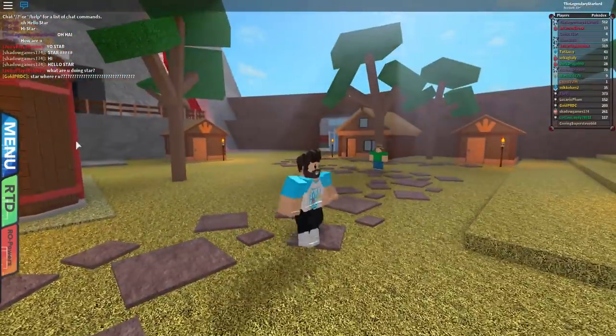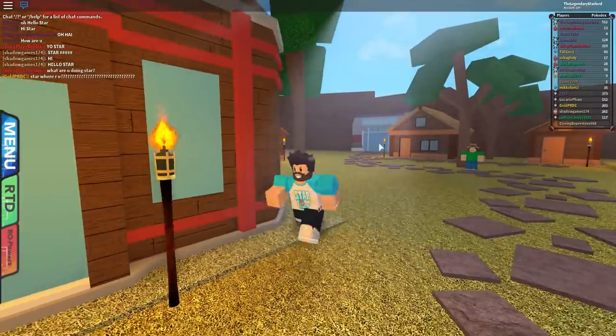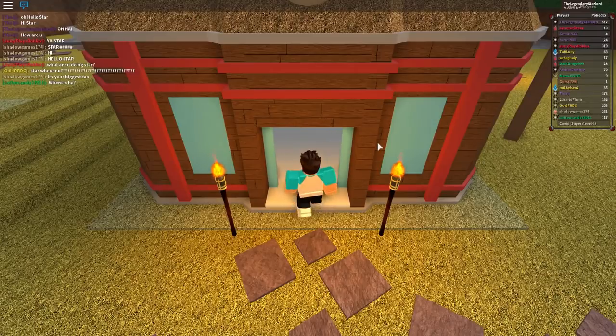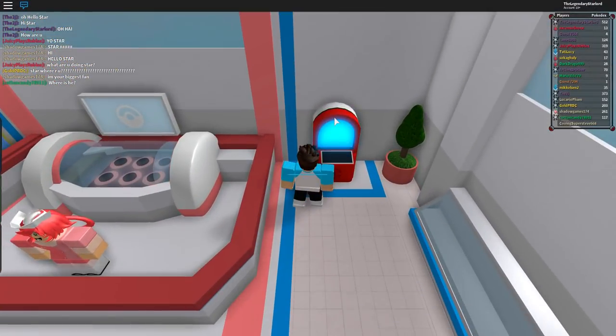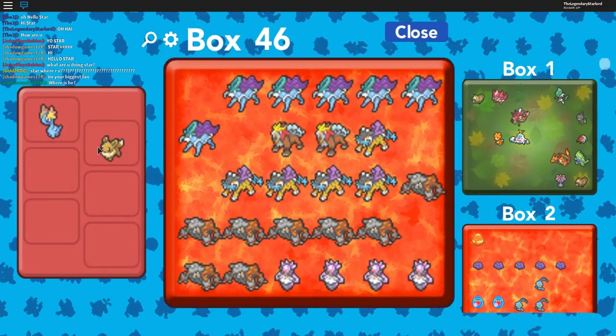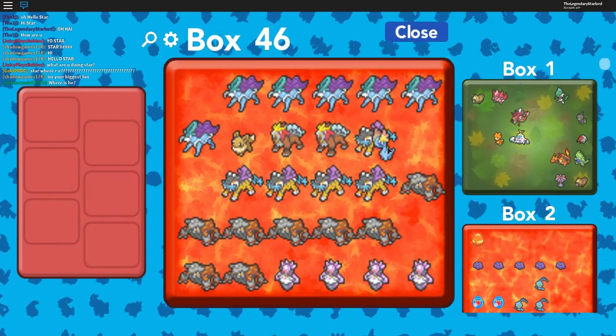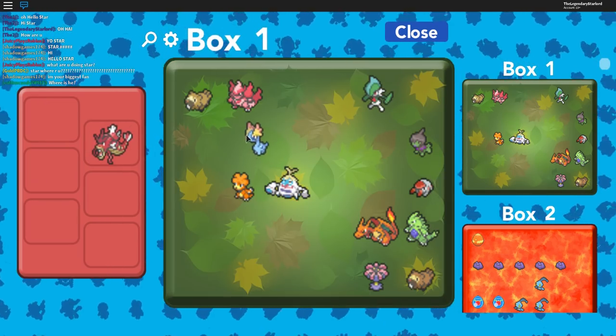We're in Brimber City right now. I don't have anything because I actually did my giveaway here. So what I'm going to do is just go and grab myself a flying Pokémon and also a water Pokémon that can swim. We need the Gyarados and we also need my Flying Pokémon.